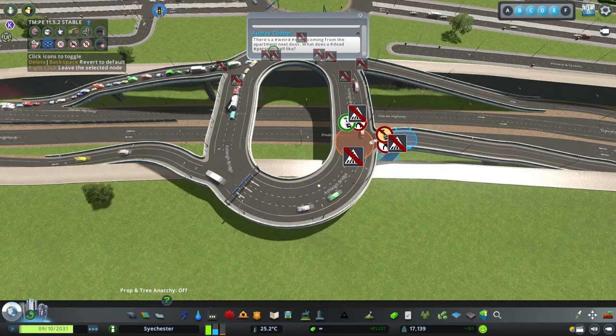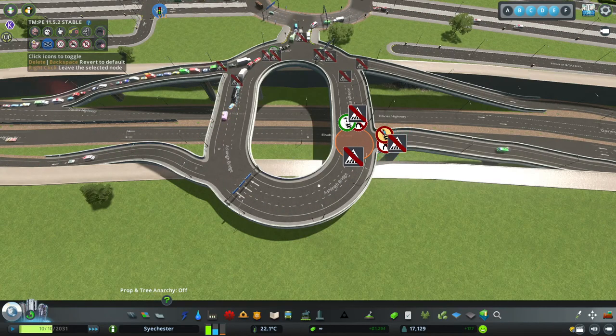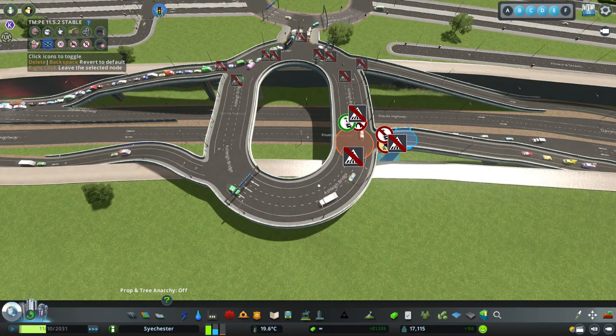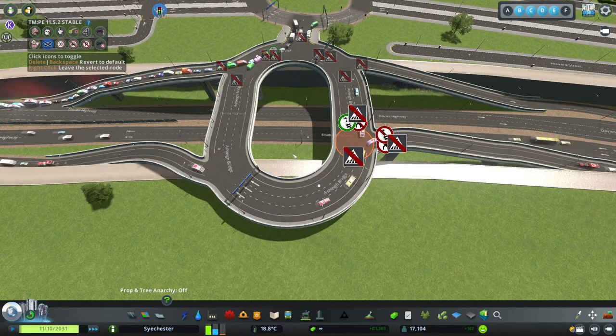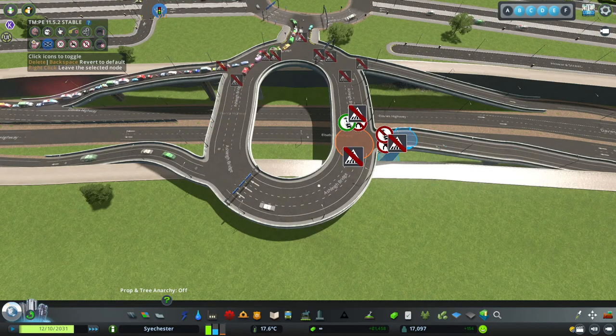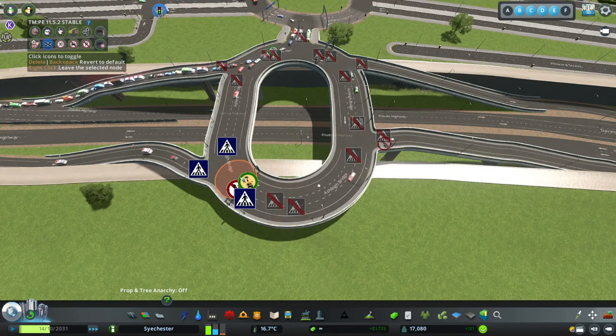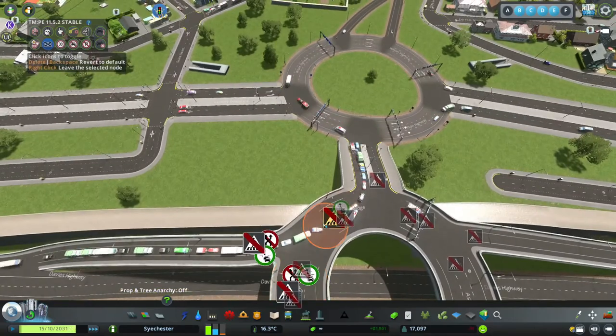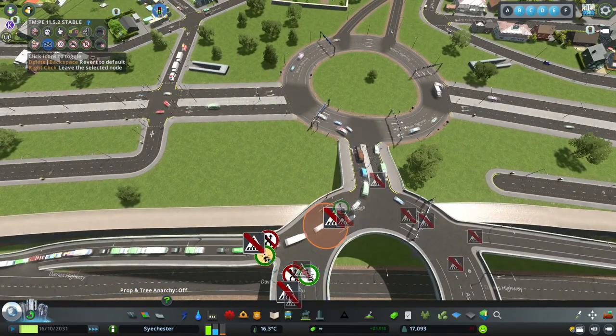Generally you don't want through traffic to be able to come straight onto the roundabout - you want them to give way. But if your junction's not having too much traffic then by all means put it in there. With this being an on-ramp, at some point it's probably going to have quite a lot of traffic coming up it, so we're going to leave it as is. Let's just make sure that one's done, that one's done, and that one's done.